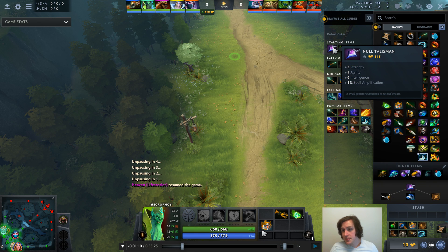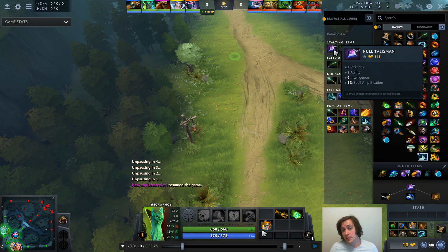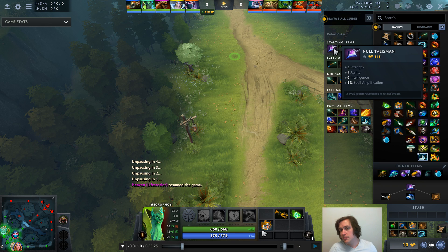Null Talisman costs 515 gold and gives 3 Strength, 3 Agility, 6 Intelligence, and 3% Spell Amplification. Crown gives you 4 All Attributes for 450 gold. Null Talisman is a little bit more costly — you get an extra 3% Spell Amp and an extra 2 damage and 2 Int. However, you're losing 1 Agility and 1 Strength because Crown gives 4 Attributes. So you're a little bit less tanky with Null Talisman but have a little bit more damage.